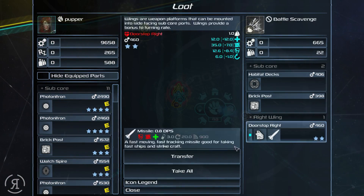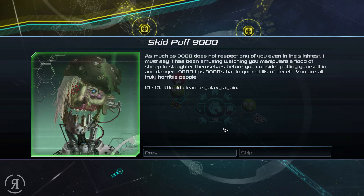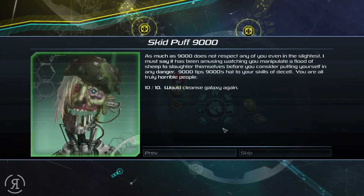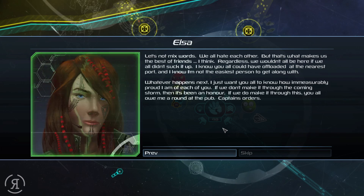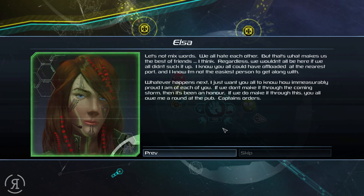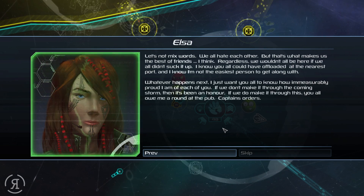As much as 9000 does not respect any of you in the slightest, it has been amusing watching you manipulate a flood of sheep to slaughter themselves before you consider putting yourself in any danger. 9000 tips its hat to your skills of deceit — you're all truly horrible people. Ten out of ten, would cleanse galaxy again. Let's not mix words — we all hate each other, but that's what makes us the best of friends. Whatever happens next, I want you all to know how immeasurably proud I am of each of you. If we make it through this, you all owe me a round at the pub — captain's orders.